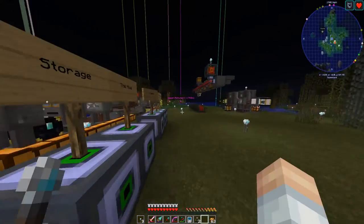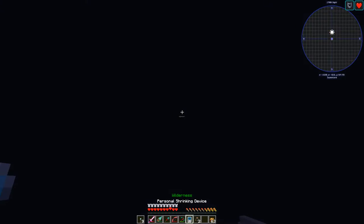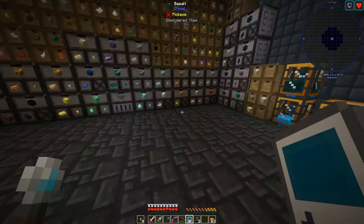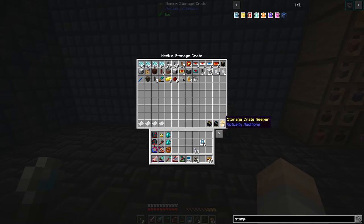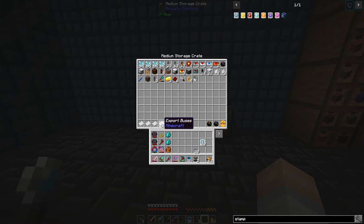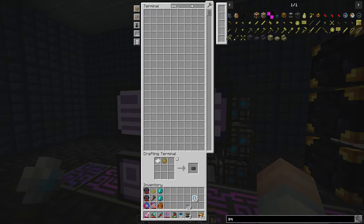Now what we need to do is go back into our storage auto-crafting area, then go back down one level because we didn't grab our items here. We're going to take this whole thing. We've got the storage crate keeper in, which means that we can keep this. We've got the export buses - good. Oh, we need a squeezer. Yeah, we need to make a squeezer. So let's do that real quick.